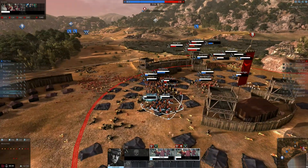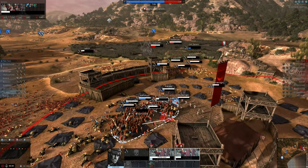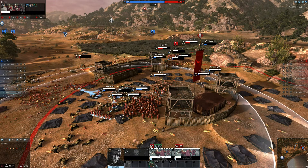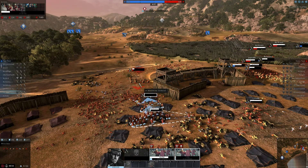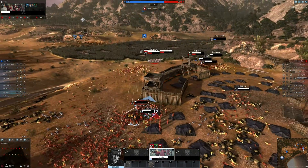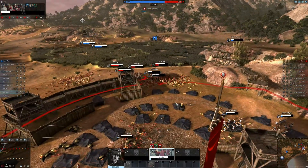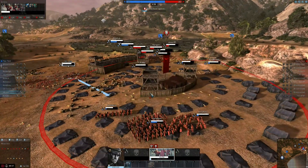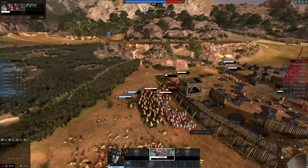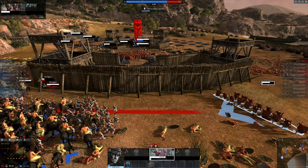They're getting the base decapped though with their archer units. Let's run and stop them from base decapping. The enemy base will soon be ours — focus on fire, shoot your pilum! Fight to the death. The enemy base will soon be ours, though it's a tricky one. If we can corner them that would be nice. We need to finish these archers and we won — that will be a GG. Can I get one last charge? We should be able to.